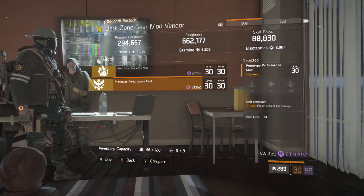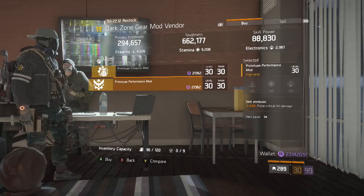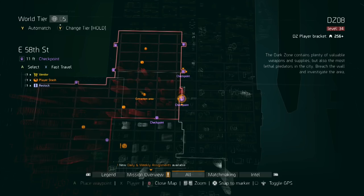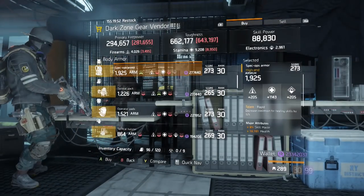The mod we're looking for is this Pulse Critical Hit Damage mod. This is a max roll, and it's how you increase the critical hit damage on any pulse. Our last stop is the East 58th DZ checkpoint.